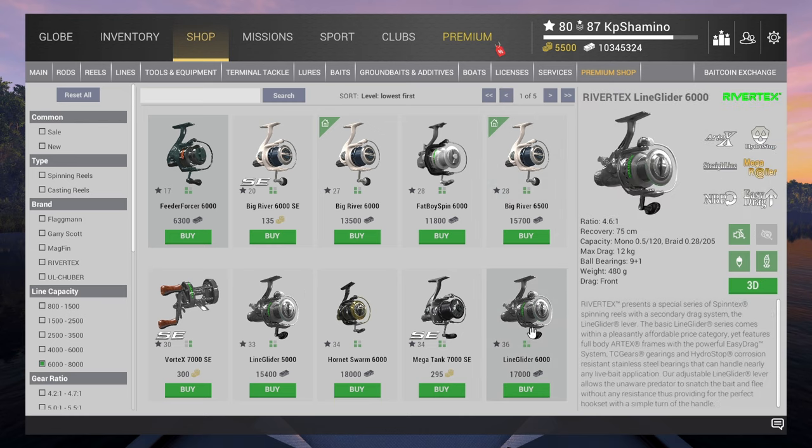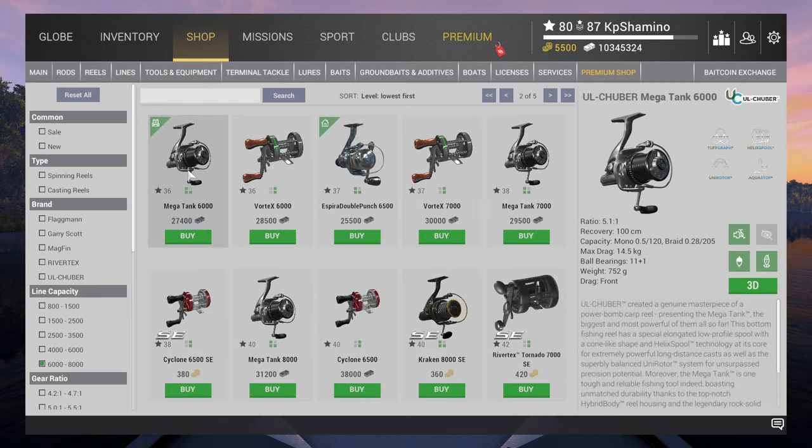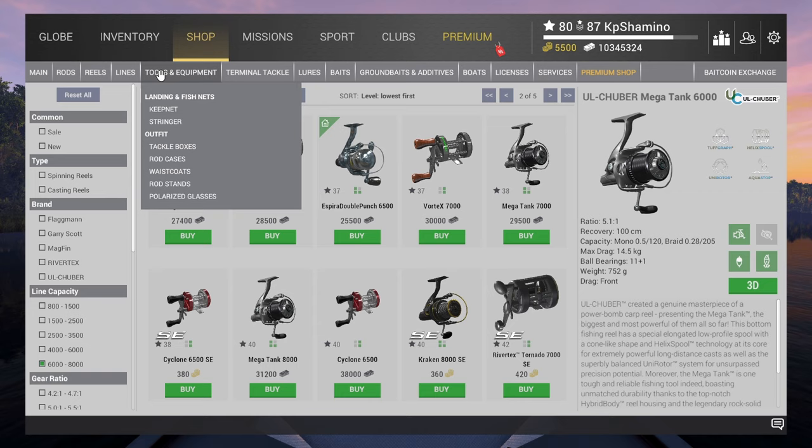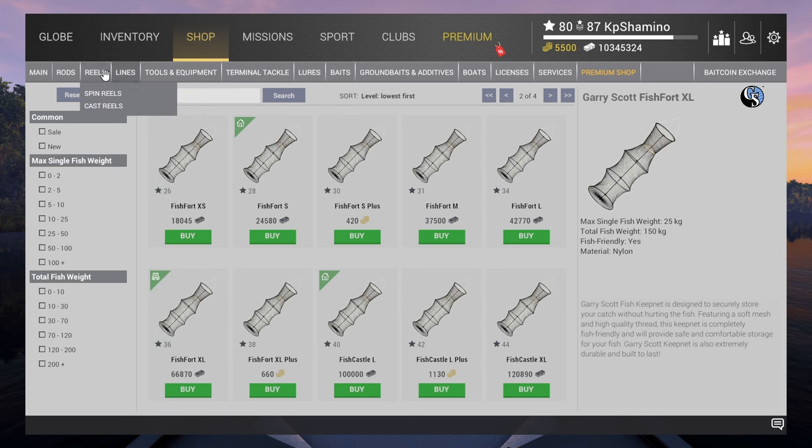Here's the Mega Tank 6000 — that's level 36 and another 50,000 currency, so you're already at 90,000. Then the keep net is 66,000, which you can buy at level 36, bringing the running total to around 170,000.